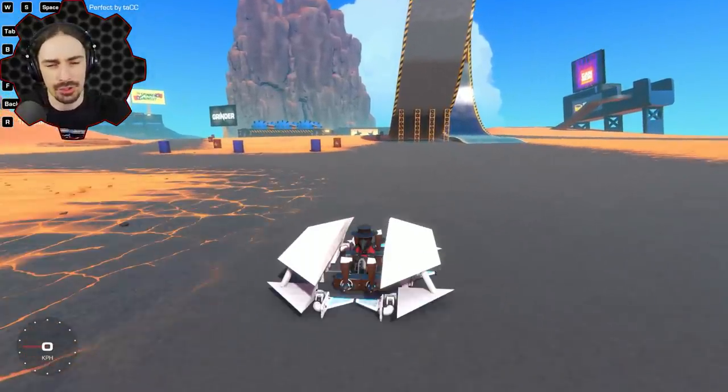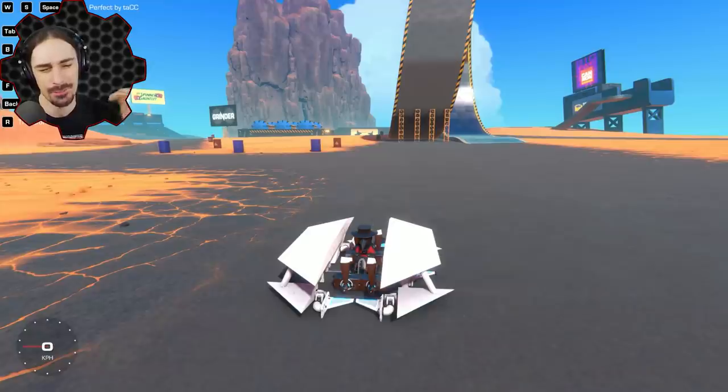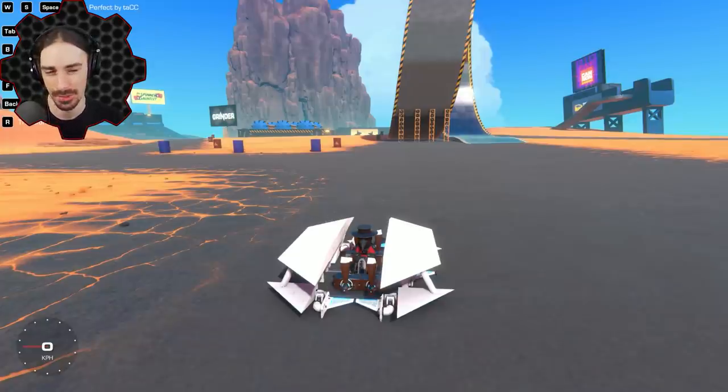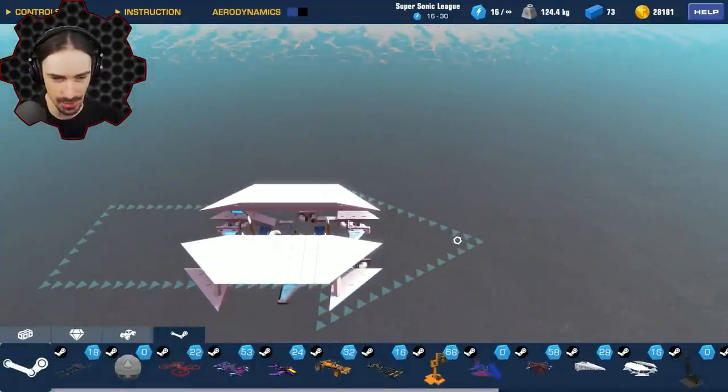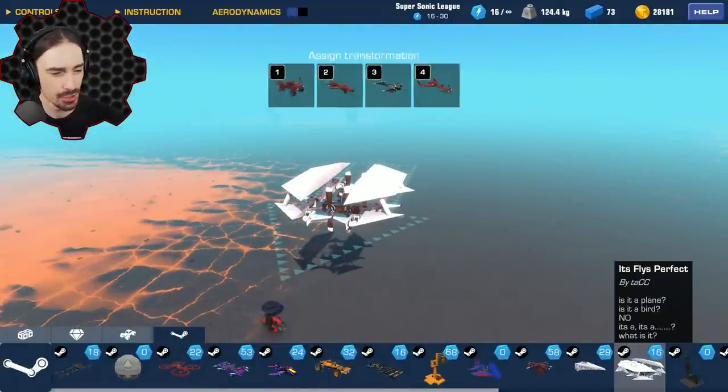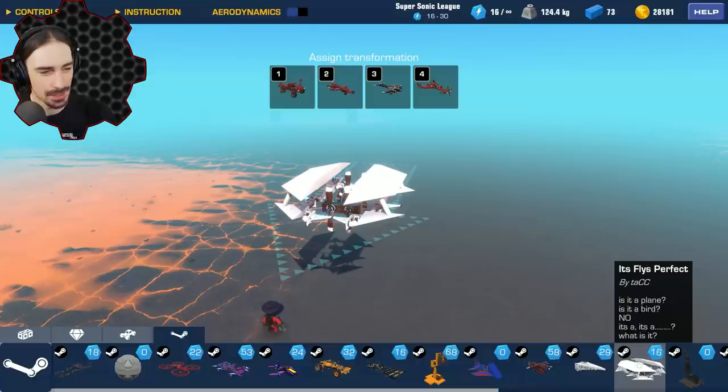Welcome back to Trailmakers. Today we're stepping up the bar — we're going from best creations to outright perfect creations. No room for error, no flaws, at least according to the titles. This episode exists because I was browsing the workshop and found a creation by Tack called 'It Flies Perfect,' so I thought: what if I search for other stuff that claims to be perfect?